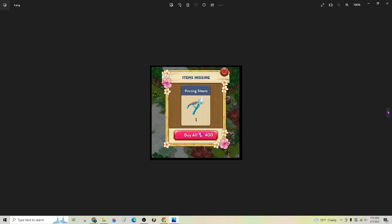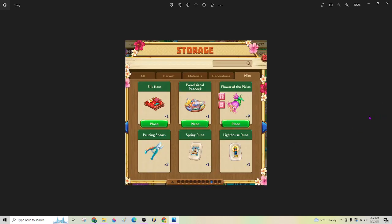If you don't have any shears, when you click on that, you will get a pop-up to buy them for 400 gems. If you don't know if you have any and you want to check first before you start, check your storage under the Miss tab, and they will show right there.